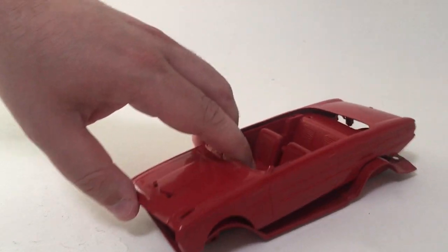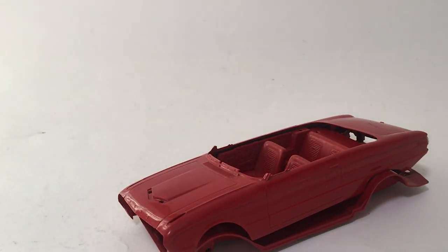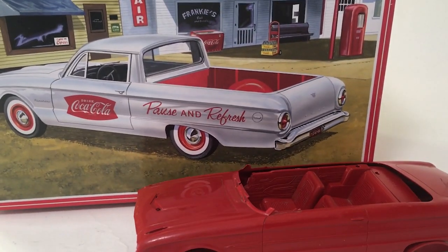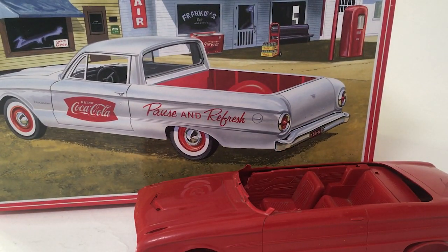So my next step is going to be doing the repairs to this, and for that I'm going to be using the recently reissued '61 Falcon Ranchero kit from AMT. A bunch of the parts are going to be shared between these two, so I'll be able to take stuff like the rear bumper, the steering wheel, and I'll be able to cut the windshield frame and use the glass from the Ranchero. Plus, the Ranchero has the correct dog dish hubcaps in it.